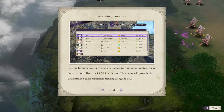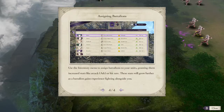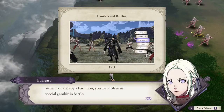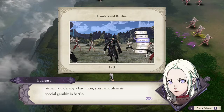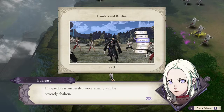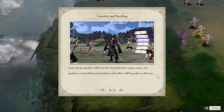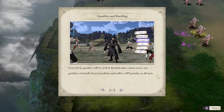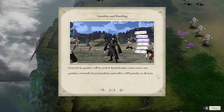Using inventory and granting them increased stats like attack or hit rate — these stats will improve further as battalions gain experience. When you deploy a battalion, you can utilize its special gambit in battle. If a gambit is successful, your enemy will be severely shaken. Units hit by gambits will be rattled. Rattled units cannot move, use gambits, or benefit from battalions, and suffer a 10% penalty to all stats.